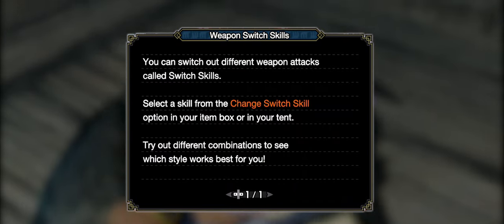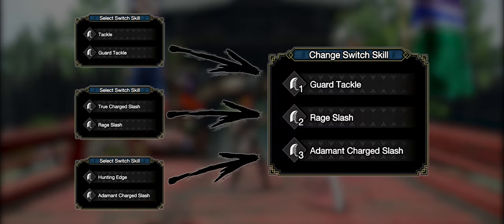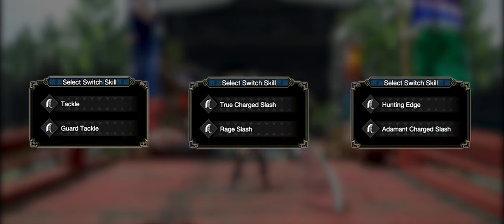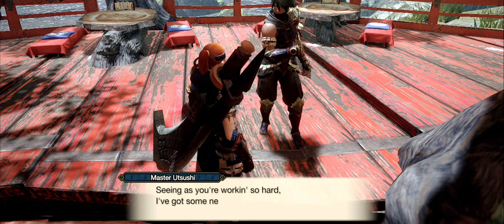Switch Skills are swappable moves for each weapon, allowing different playstyles and approaches to combat. Each weapon type has a total of six Switch Skills, divided in three sets of two moves. That means you can only switch between two moves of each set — it's not possible to change one move of one set with another one from a different set. Every weapon already has one Switch Skill of each set by default.